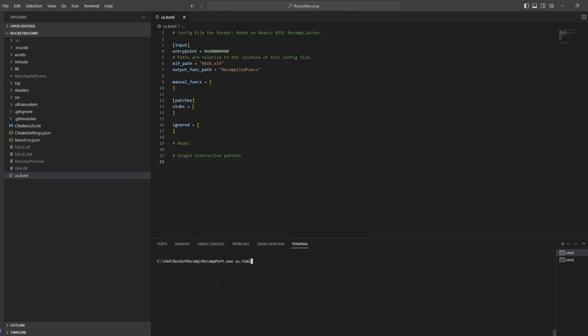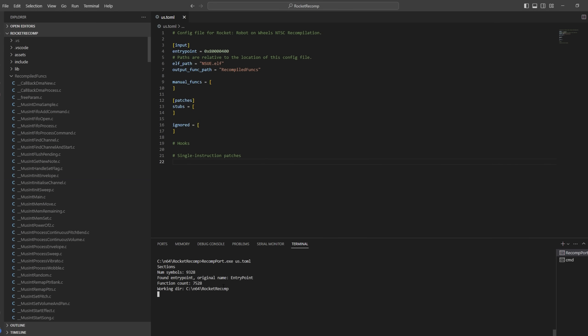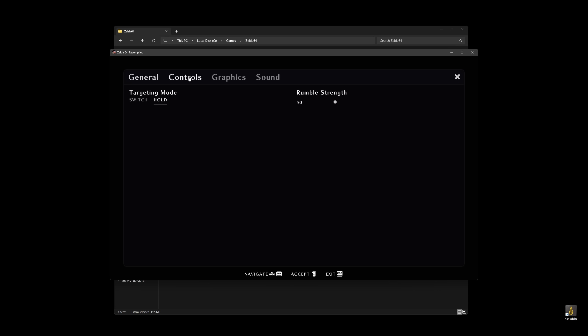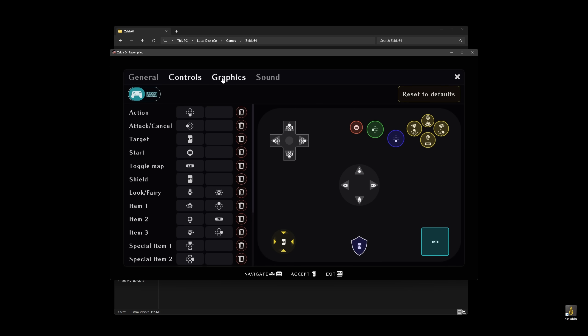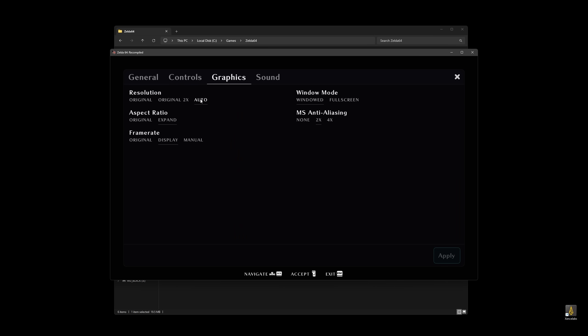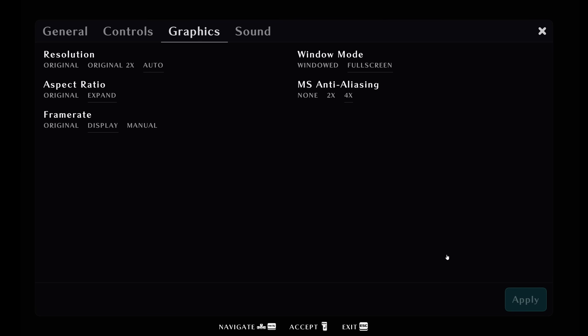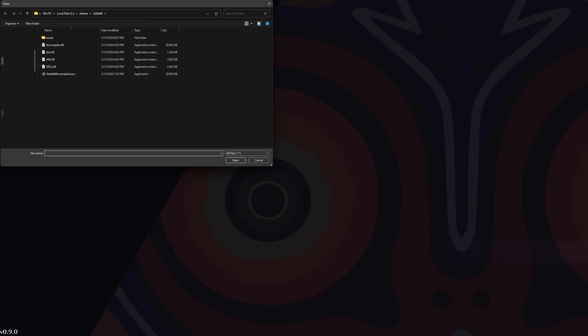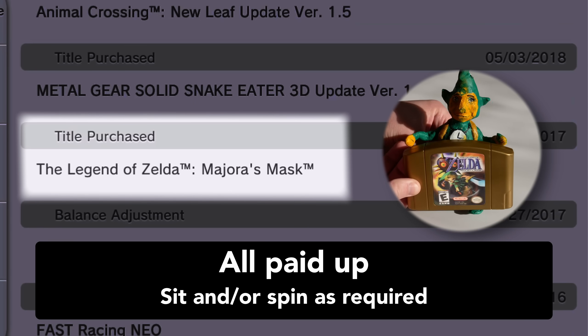I thought viewers might not believe this was real, so I asked wiseguy to record a demonstration. A standard ROM is loaded, translated, and ready for compiling in mere seconds — it's so fast the workload doesn't even bother multithreading. It's important to note that the end user won't have to do this. The compiled ports don't include the original game assets, so wiseguy should be able to share them pre-built. You'll be prompted to load from your own ROM dump on first startup, similar to the current PC ports.